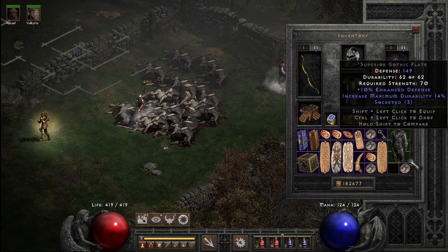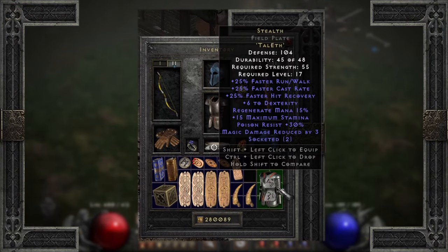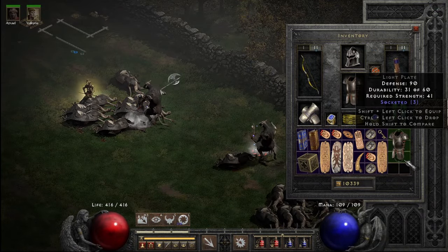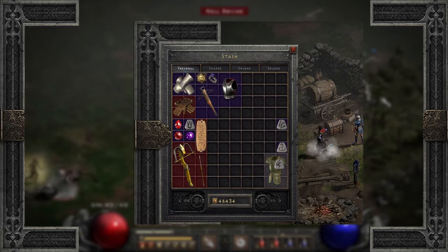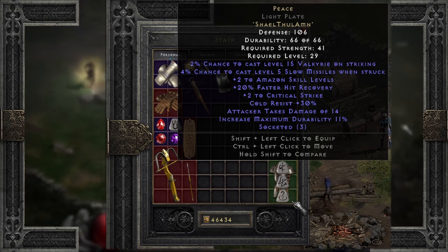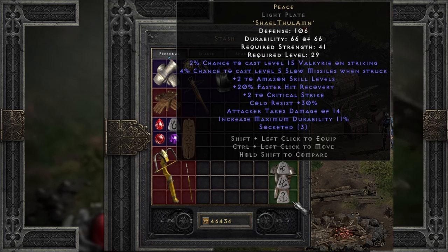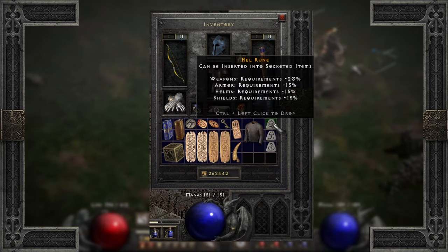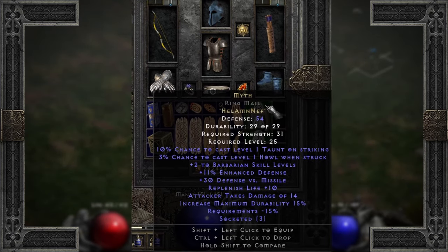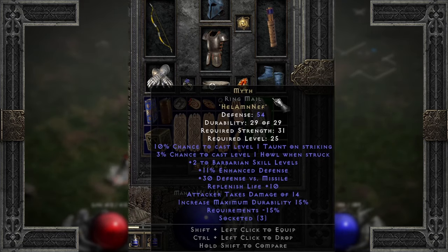And finally, body armor — there's not much for it. You can still get some use out of a Stealth build by finding a higher level two socket piece. Otherwise, three sockets really only benefit two characters: barbarians and amazons. Amazons are building Peace, which includes plus two amazon skills, plus two more to critical strike, hit recovery, cold res, level 15 Valkyrie on striking, and casts Slow Missiles while being struck. And barbarians are building Myth, which grants plus two to barbarian skills, life regen, and a pair of Warcry castings. Neither Peace nor Myth include enhanced defense, so keep that in mind.